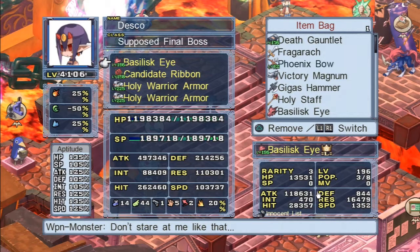Here I have a character named Disco, level 4806, with four equipment slots: a basilisk eye monster-type weapon plus three slots for armor and accessories. She has a ribbon that makes her never miss with attacks. There are a ton of different stats I don't fully understand — def is defense, res is magic resistance, speed, evasion, movement speed, jumping height, range, throwing range, counter attacks, and critical hit.